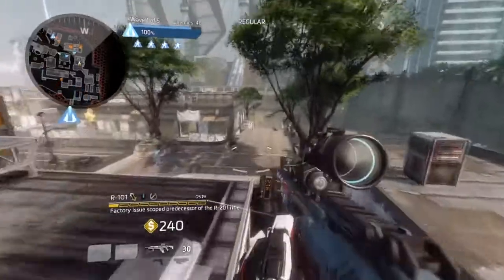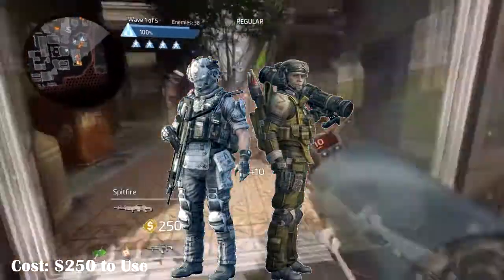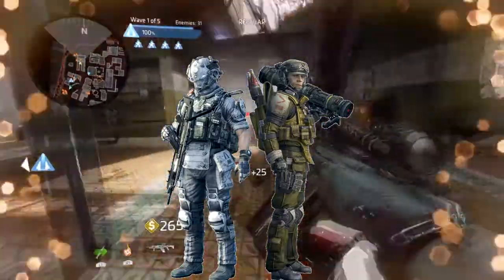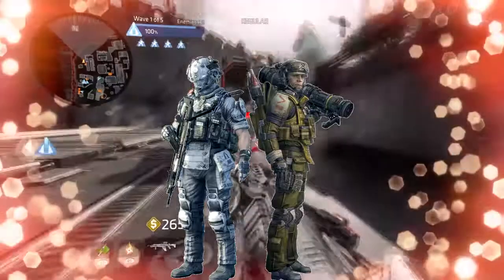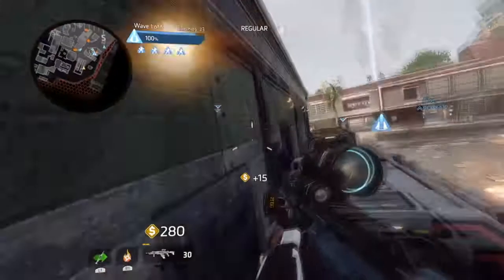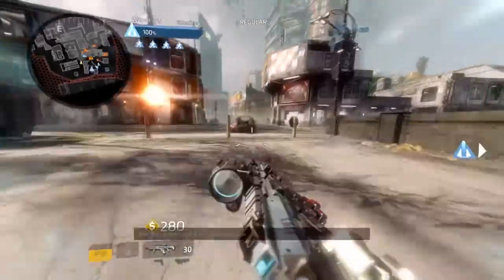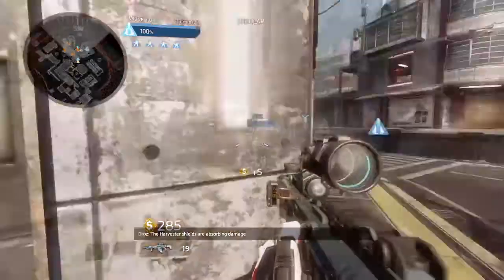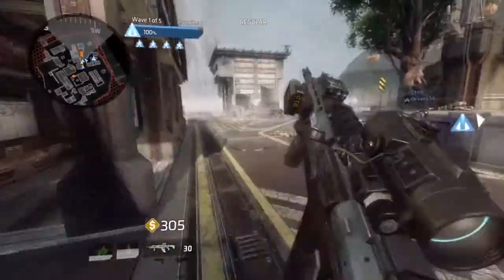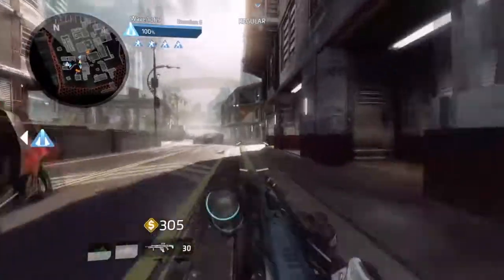My third boost idea is the ability to call down a drop pod of grunts. This would be similar to how Titanfall Assault does it, where you can call down a group of grunts to take a point and either fight back against the enemy or defend it. In Frontier Defense, we could call down a bunch of grunts — 5 at least — to either follow you or guard an area. They'd be useful for protecting the harvester while everyone else is on the front lines, cheap to redeploy at 250 credits, and can work hand-in-hand with turret sentries for extra defence.